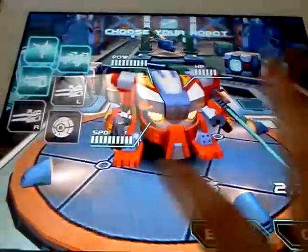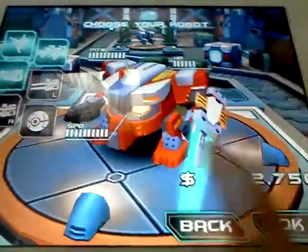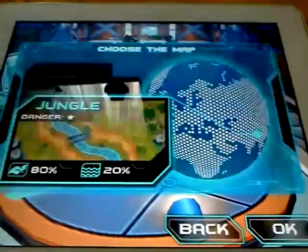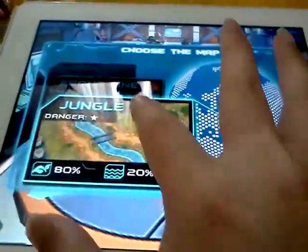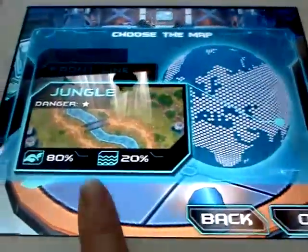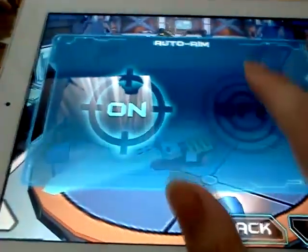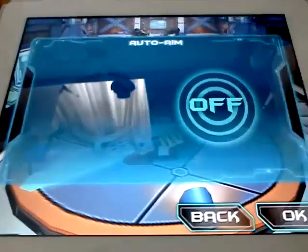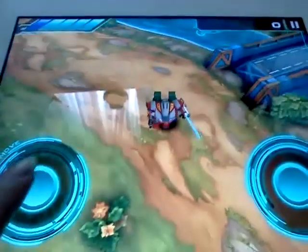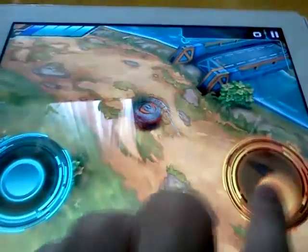I had to buy this because it was only a dollar, and since I'm such a fanatic for robots, it's pretty good. I'm just going to show you a bit of gameplay with one hand, because I'm using the other hand to record. I'll press OK and we can select different levels you can unlock. The first level is jungle — 80% land, 20% water. So let's press OK. There's an auto-aim option which you can enable, but I'll turn it off because I'm not a nub. Load up is pretty fast. You've got two analog sticks, and you can use the fire button — it's a directional pad.